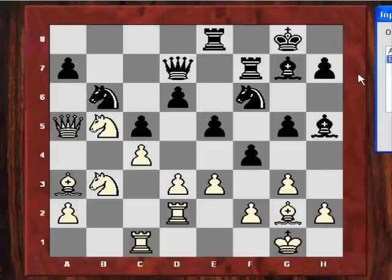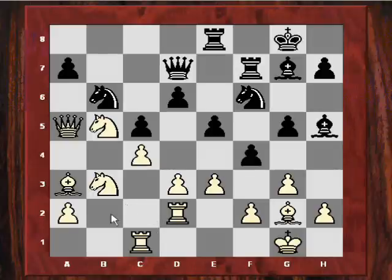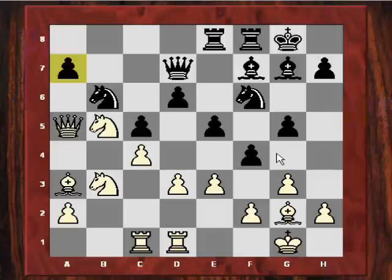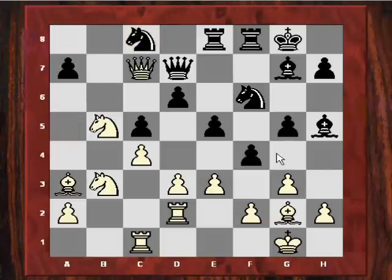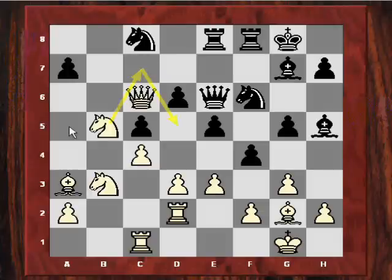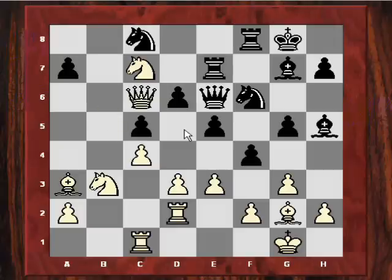If Black had played Rf7, Rybka gives Black as better, suggesting Bb2 and then F3, and Black would be fine. But after the retreat Knight C8, allowing Qc7, White plays Queen E6, and now Smyslov plays a powerful move: Qc6, with the idea of Nc7 to D5. This is starting to be exceptionally unpleasant for Black. After Re7, Nc7 was played, and Agnos, not wanting to face Nd5, sacrificed the exchange.